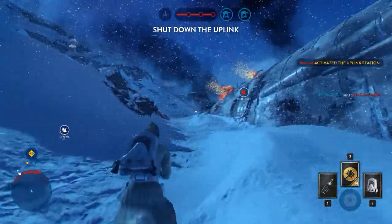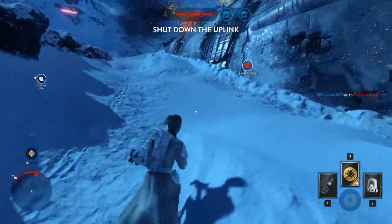An uplink station has been taken over by the rebels. We must deactivate it in order to stop a Y-Wing attack.